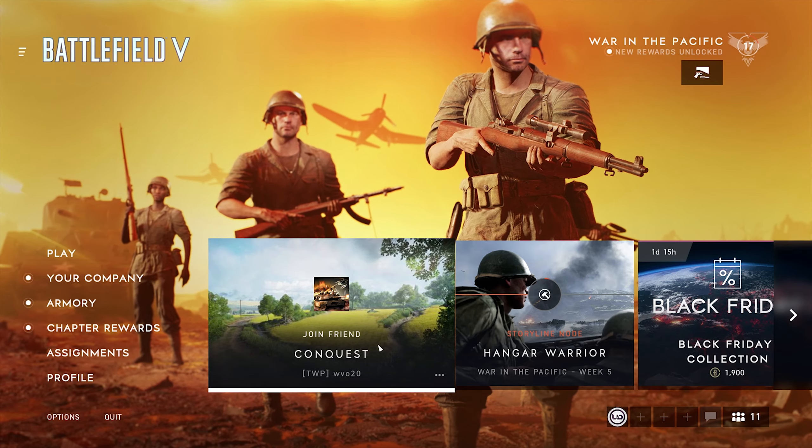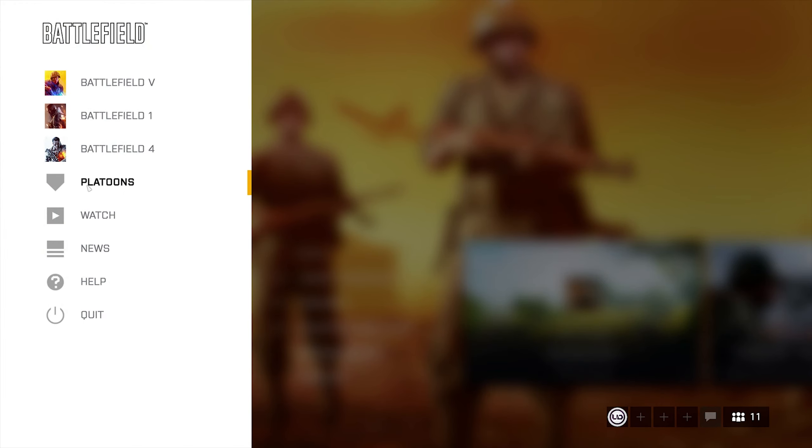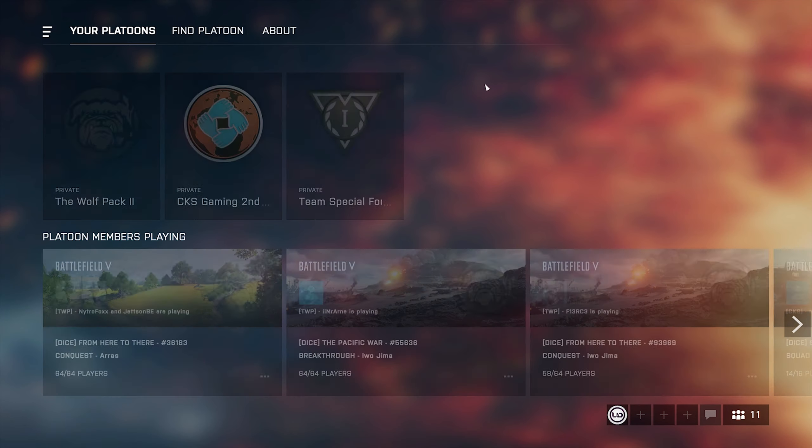Hey, what's up guys, it's UD here and today I'll be showing you how platoons work in Battlefield 5. Let's get started. Press Escape, go to Platoons.